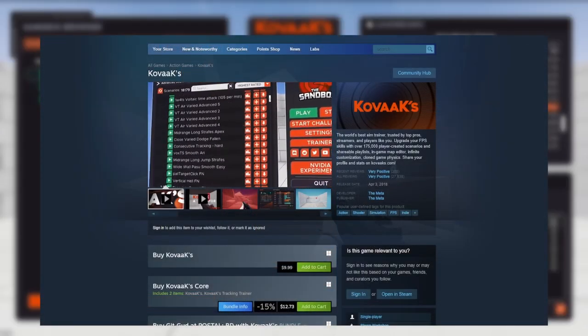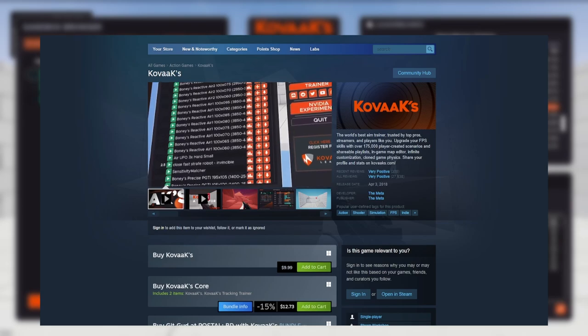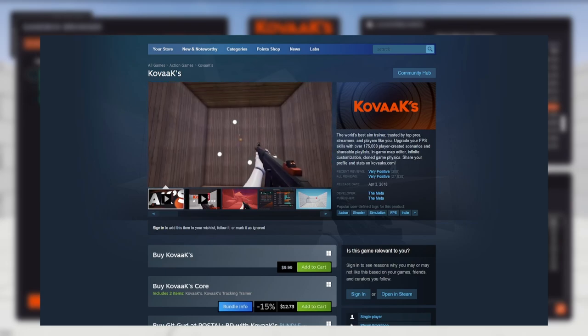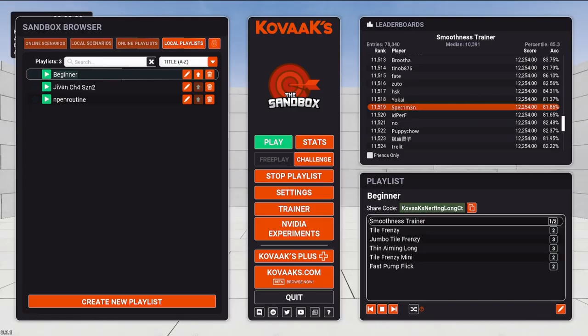Here we have a third-party aim trainer called Kovacs. Kovacs is the most popular aim trainer on the market and it's about $10 on Steam. Aim trainers are helpful because you're able to train very specific parts of your aim over and over again. I like to compare aim trainers to going to the gym — when I go to the gym I focus on specific muscle groups that I want to grow, and when I aim train I focus on specific movements that I often do in-game.